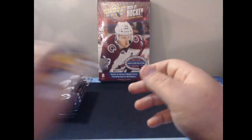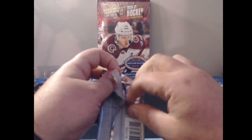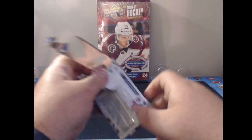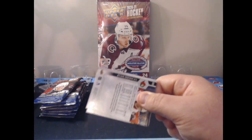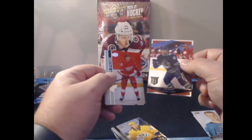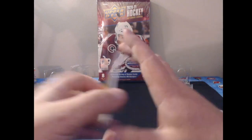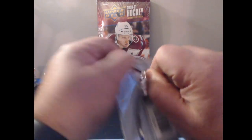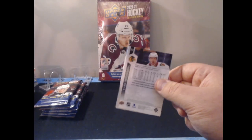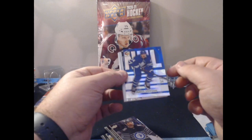And in the last pack of Blaster 4, we pull a Hollow FX — fantastic way to end that blaster. Moving into the fifth and final blaster, this is Part 1 of the four-part series — three opening episodes plus one recap. We start with an Oleg Lysenko Ultimate Rookie Victory. I like the variations that come in Extended Series; they don't have tons of value but I enjoy them. We also pull an Austin Matthews Hollow FX — that's a cool looking card.